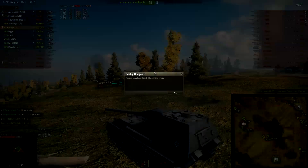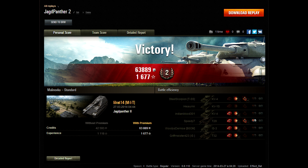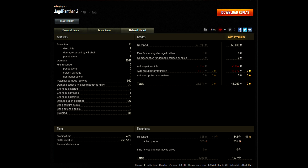Pretty good game in my Jagdpanther. Let's check out some stats. For some reason I can't get the stats to actually record, but I can tell you I made 63,000 credits and 1,677 XP — that's not a double; it was 1,300 base with a premium account, plus 335 from some special event. We did 3,067 damage, fired 11 shots, 9 hit, 7 penned. We only received 3 hits, 2 of those penned, and 1 bounced.